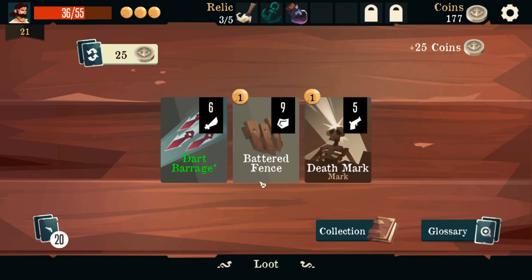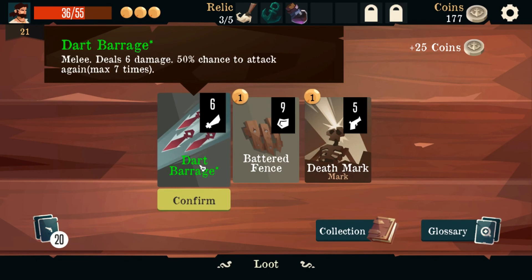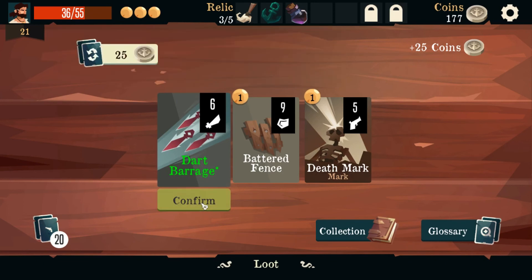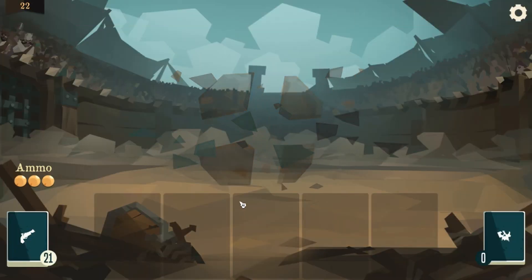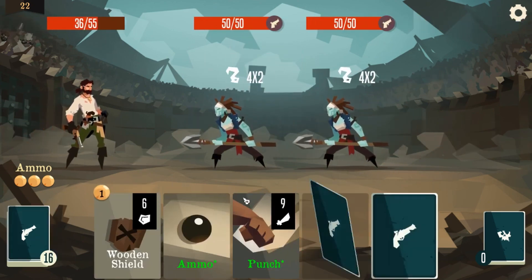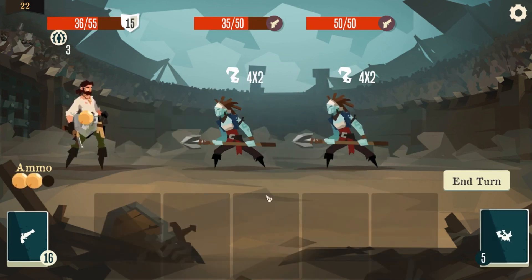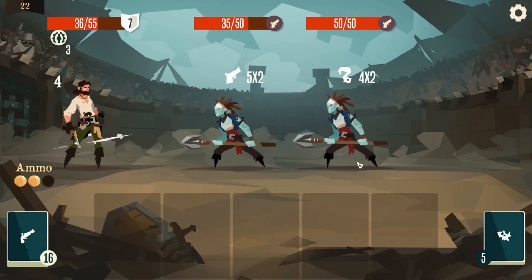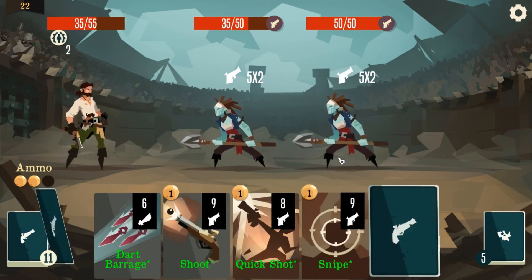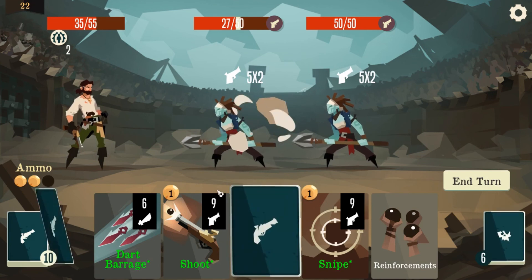Now we're gonna loot again. Battered fence — let's gain 9 armor; all enemy attacks have penetration until the start of your next turn — that seems useless. Deals 6 damage, 50% chance to attack again, max 7 times — sure, that could be useful. I don't like these bitches, not one bit.